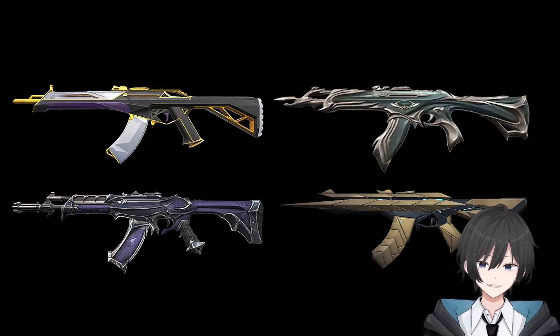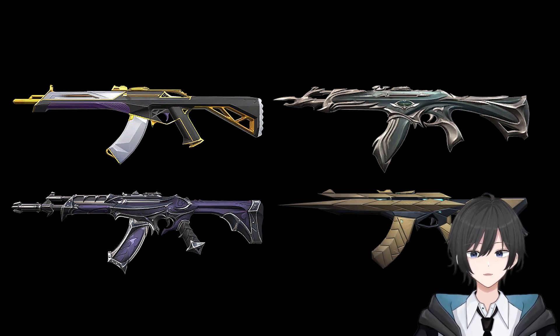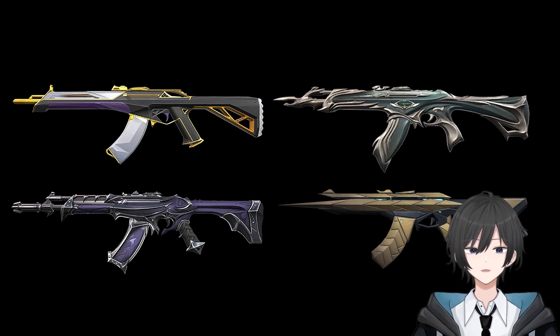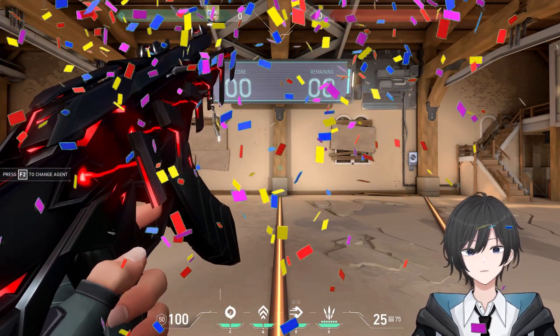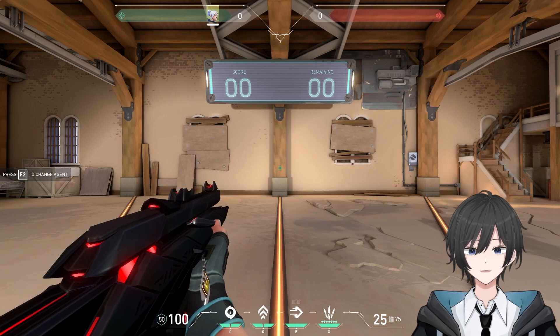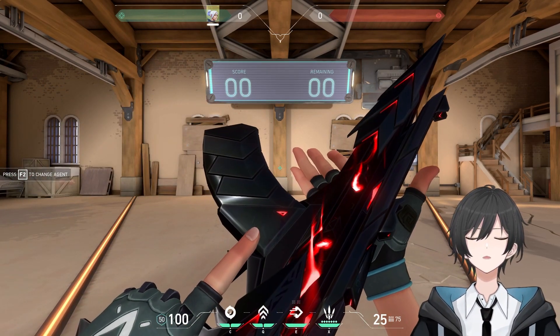Now we've got four skins in A tier. Which one is going to be the best one? Is it going to be the Prime, Forsaken, Reaver, or Araxes? I think it's a bit of a no-brainer — maybe it's recency bias, maybe it's because I like the black and red combo, but the Araxes is number one. I think Riot did the Araxes really well. Like the animations, even when you inspect it, it's like it's alive. What a gun.